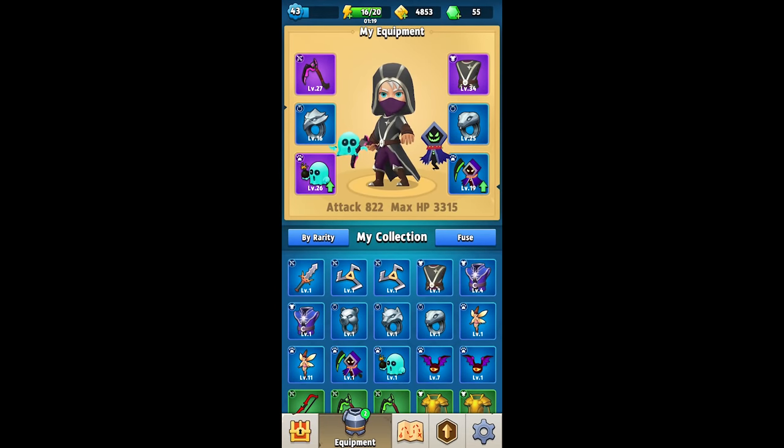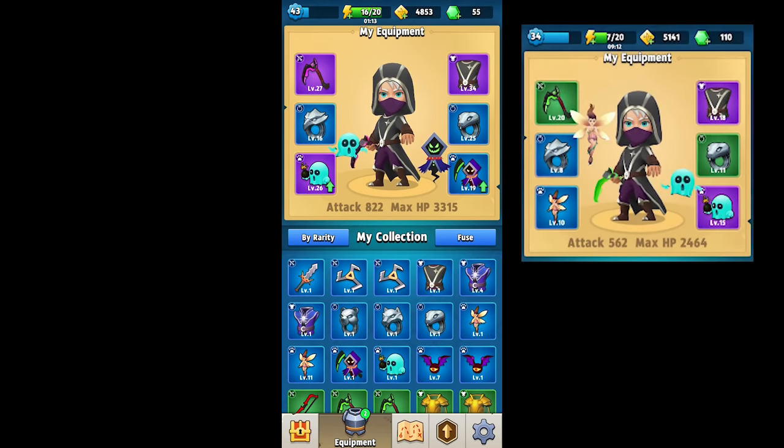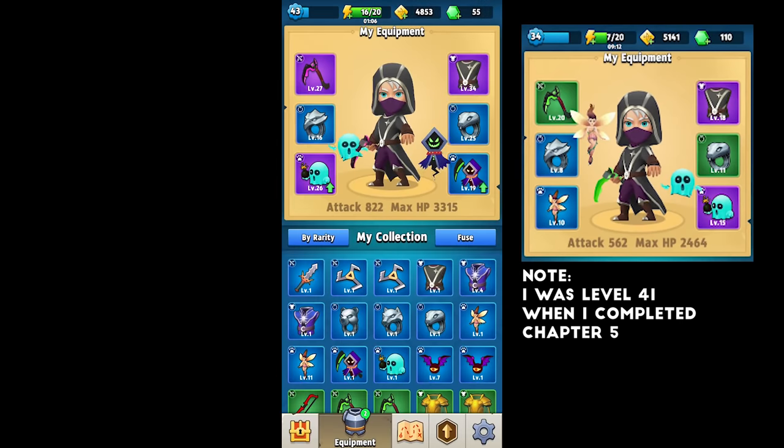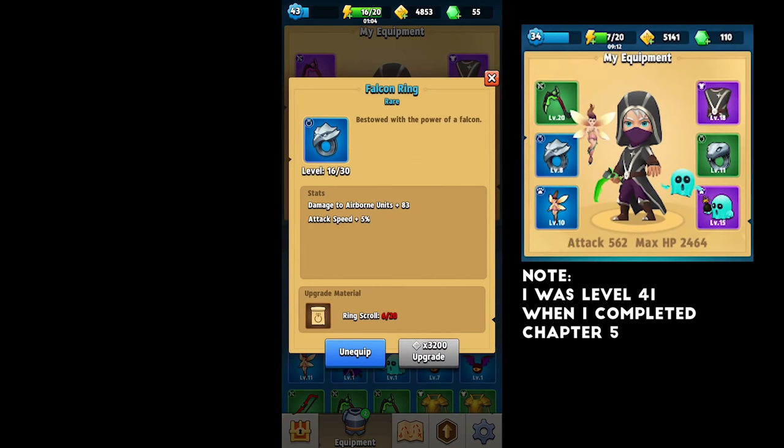So, you want to complete Archero Chapter 5, Lost Castle. Well, you've come to the right place. This is what I started with before beginning Chapter 5. I had lower level items, different rarities, and I was level 34. So as you can see, 7 levels later, I finally completed the chapter.